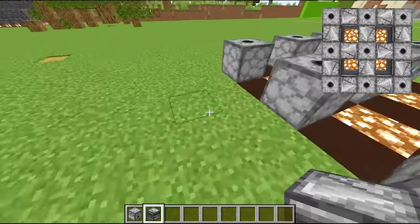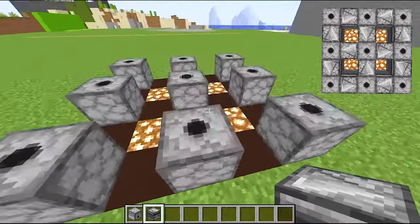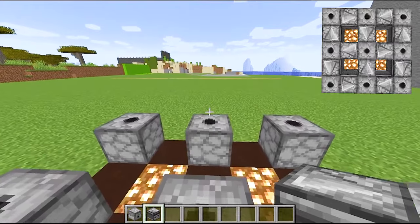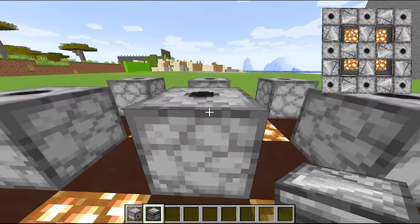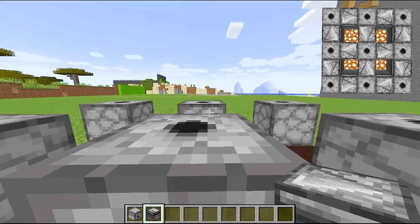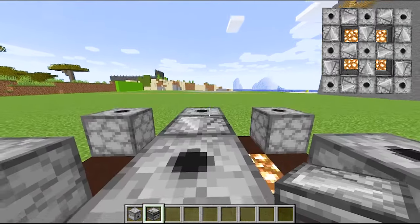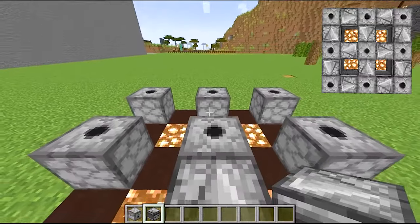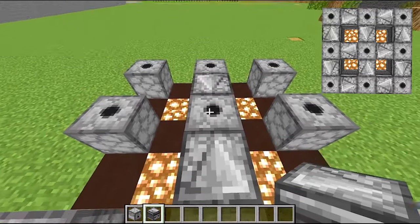Now, after placing the dispenser, we will take an observer. Observe exactly like I am putting it on the side — if placed incorrectly, it will not work. I will press shift and right-click and place the observer here. Same, I will place the other side too. On the top of this triangle, you will know which side is facing, so it will be exactly like I have done.